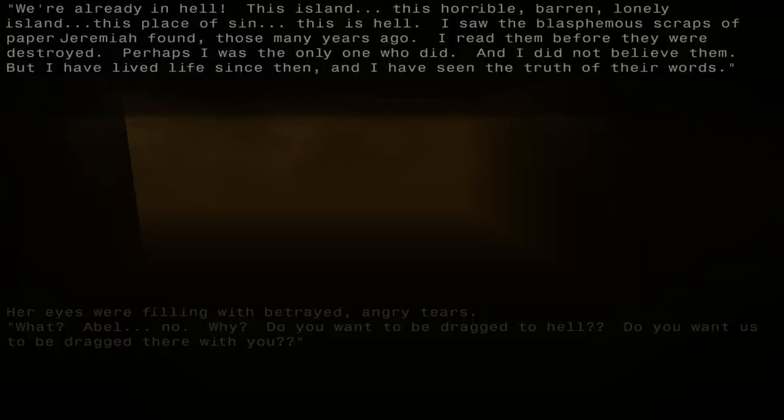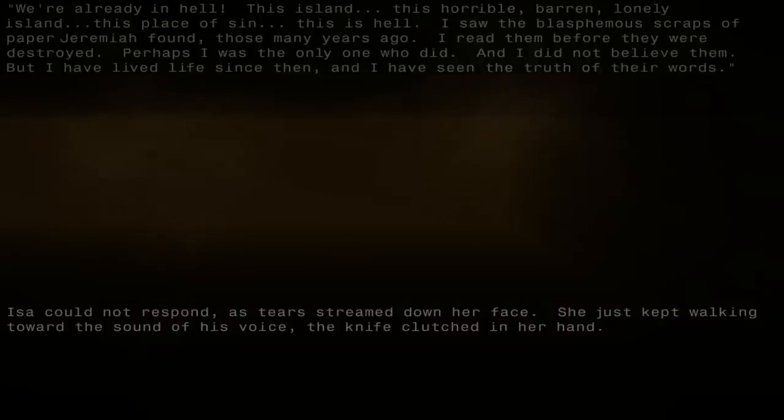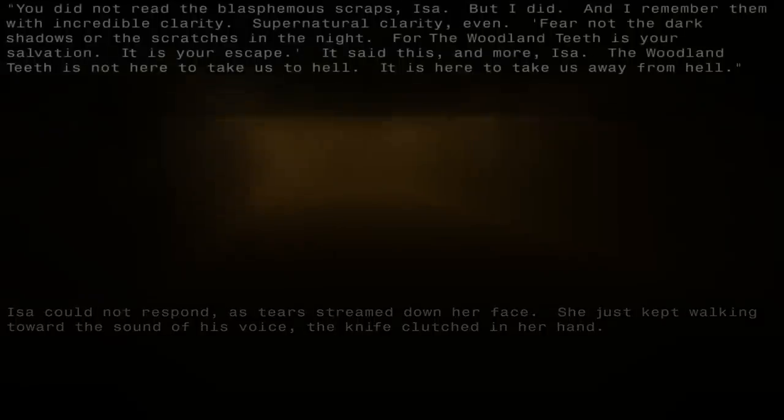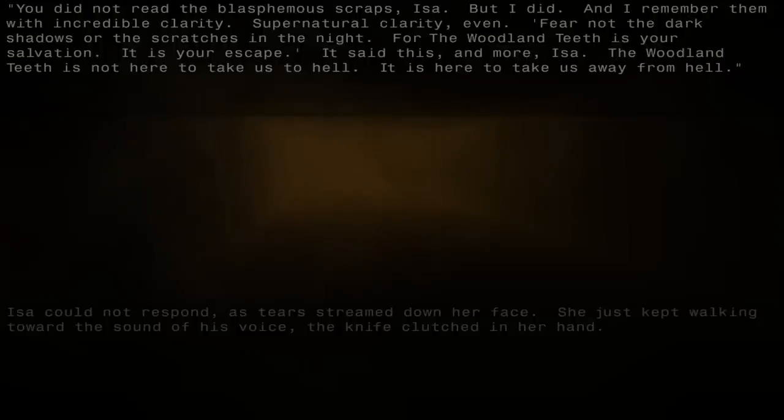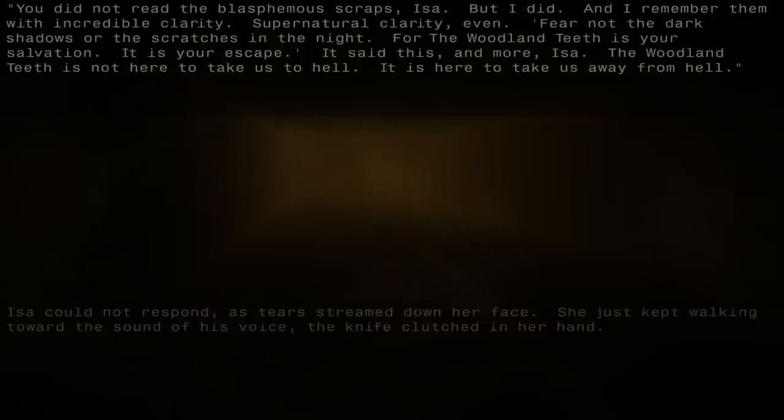'I let it out, Issa. I destroyed the moonsliver.' Issa was shocked and silent. 'I burned it yesterday, after I talked with Daniel.' Her eyes were filling with betrayed, angry tears. 'What? Abel. No. Why?' 'Do you want to be dragged to hell?' 'We're already in hell. We're already in hell. This island. This horrible, barren, lonely island. This place of sin. This is hell. I saw the blasphemous scraps of paper Jeremiah found those many years ago. I read them before they were destroyed. And I did not believe them. But I have lived life since then, and I have seen the truth of their words.' 'The woodland teeth is not here to take us to hell. It is here to take us away from hell.'